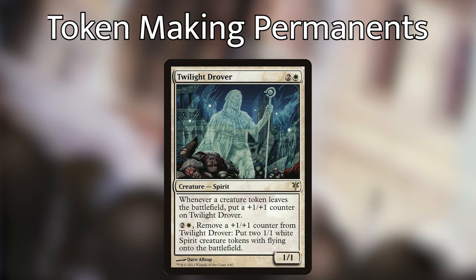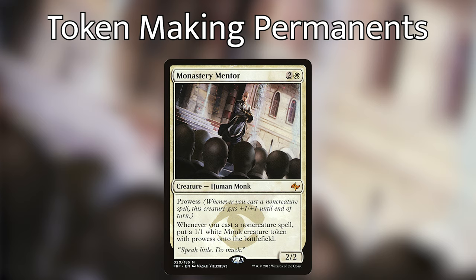We're then playing Twilight Drover, which initially doesn't make us any tokens, but rewards us for putting tokens into play, and we can dump mana into him to start making more tokens. If you have the budget for it, I would definitely include Monastery Mentor — I would cut one of the instants and sorceries that is a one-time token maker. Every time you cast a non-creature spell, he makes a monk with prowess, and he has prowess himself, so all those monks get bigger and bigger the more spells you cast. And if you can give them double strike late game with Akeem, this can win you the game. If we can stick one to two of these token-producing permanents, we're going to be in awesome shape.